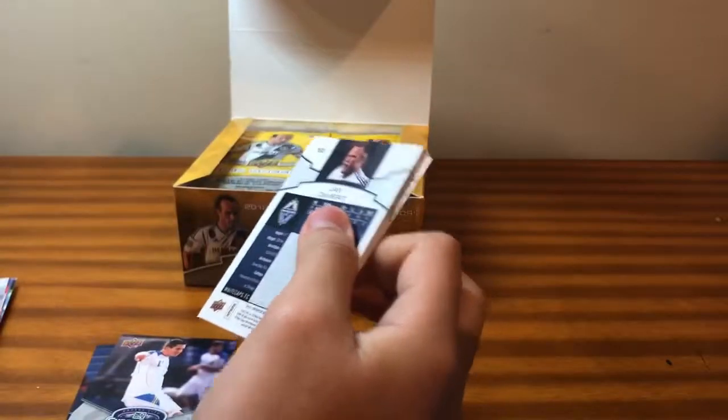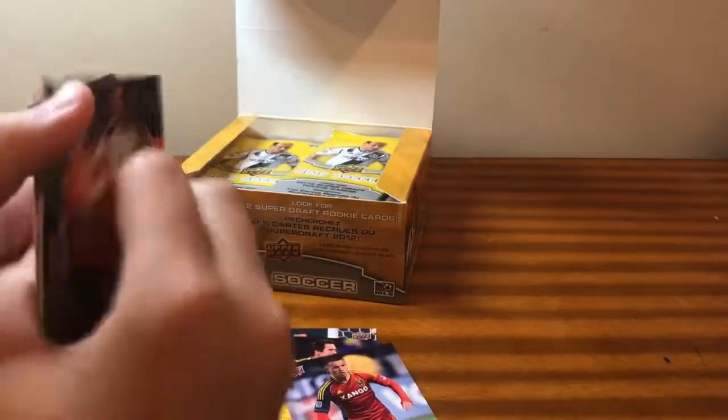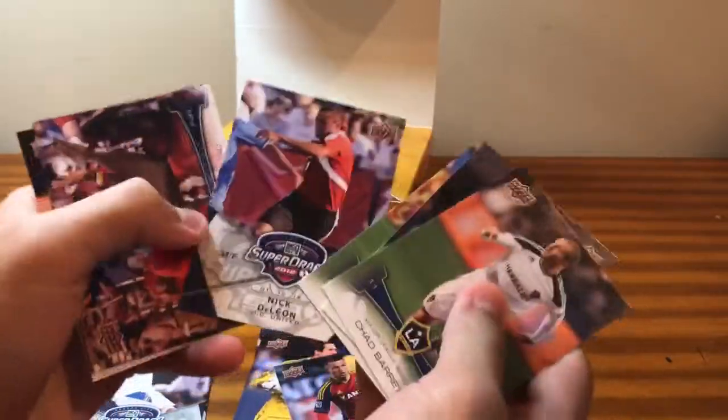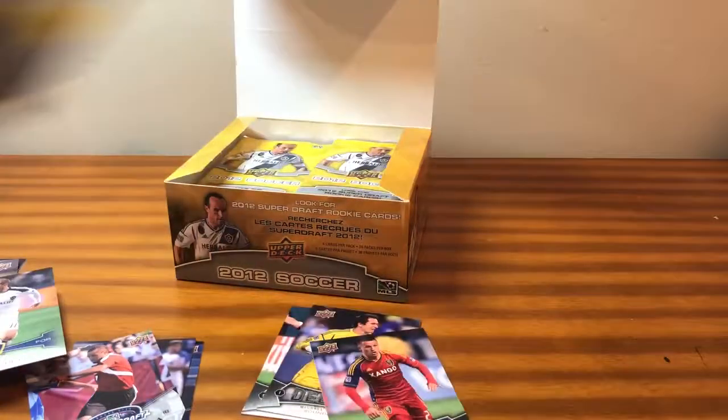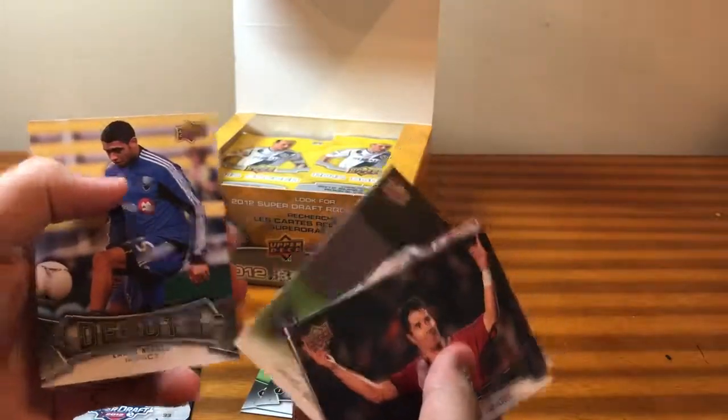Super Drafts of Chandler Hoffman. Base pack. These cards aren't even worth keeping, in all honesty — the base cards. I've got a Debut of Lucas, Luis, Jill. More base. Barrett, Renaccio, Tierney, and Nick DeLeon — Super Drafts. Super Drafts of Andrew Wenger, David Beckham, Lamar Neagle, debuts.